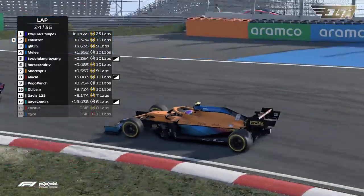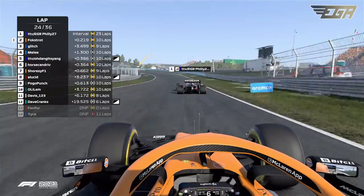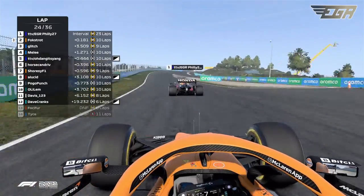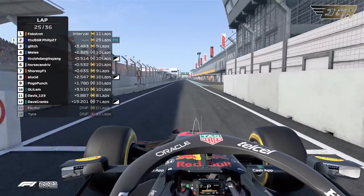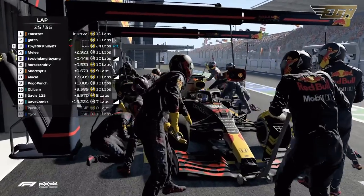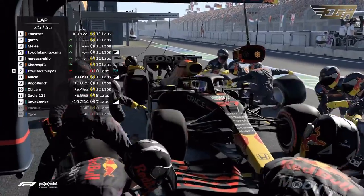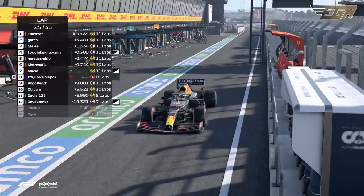Philly is just defending brilliantly — the Red Bull driver, second in the championship, looking to secure the first coming up soon. There he goes into the pits. Philly did 24 laps on those medium compound tires and is electing to go onto the soft compound tires. Let's see where he's going to come out.